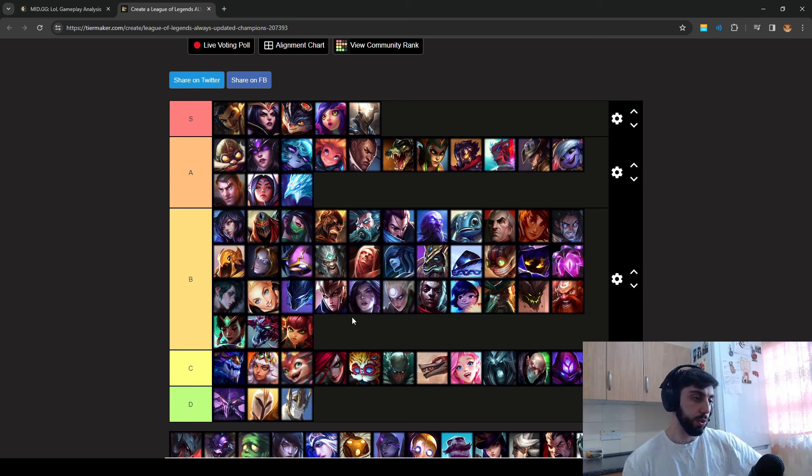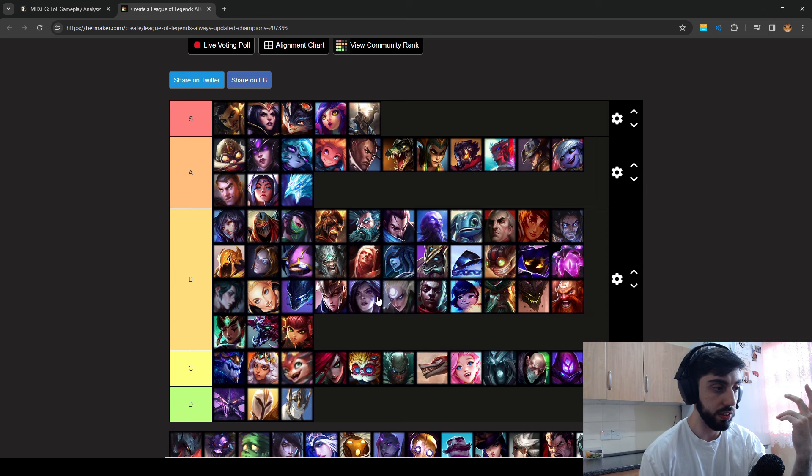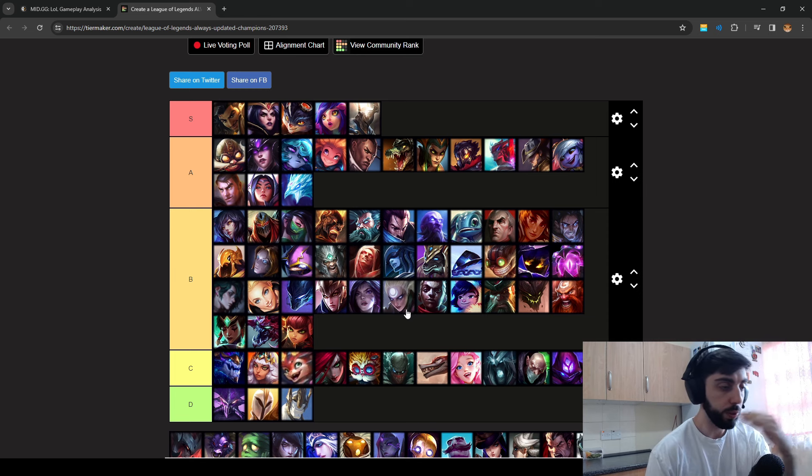Quinn can cancel your Q — if you jump on her she just denies the damage and wins trades because she outranges you. Kai'Sa — basically just scales well. If you play against her mid she'll go AP. Her W reveals you in team fights, which is very annoying, and she goes Zhonya's. Early game it's fine, mid game you can kill her, but late game it gets harder. Diana has become very healthy — a lot of health. Go Hexdrinker into these matchups. Ekko does a lot of AP damage and scales well with AP, so go magic resistance.